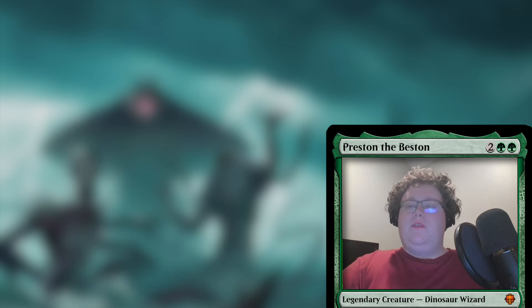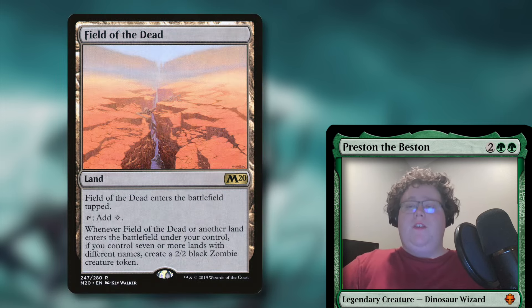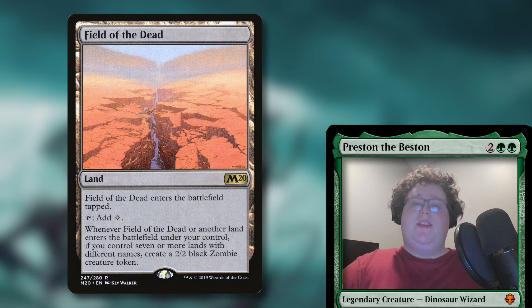Finally, I wanted to go over a couple of the utility lands we run in the deck. First up, we have Field of the Dead — it enters the battlefield tapped and taps for colorless mana, but whenever it or another land enters the battlefield under your control, if you control seven or more lands with different names, you make a 2/2 black zombie creature token. I'm not a big fan of it personally, but I wanted this deck to be pretty strong and hold its own because I knew people were going to be a little scared of it. It'll make you a lot of tokens really fast in this deck.